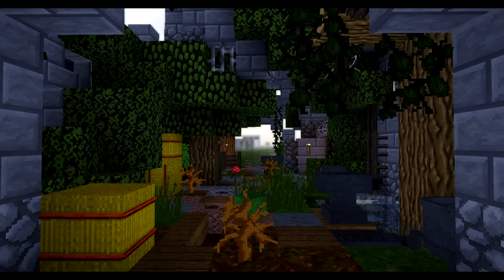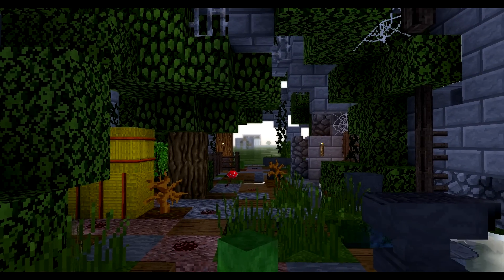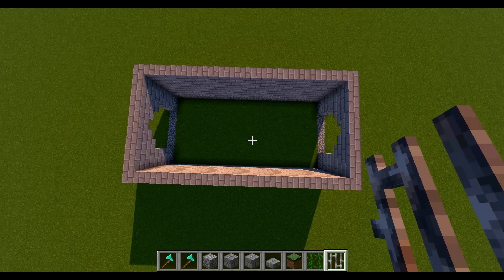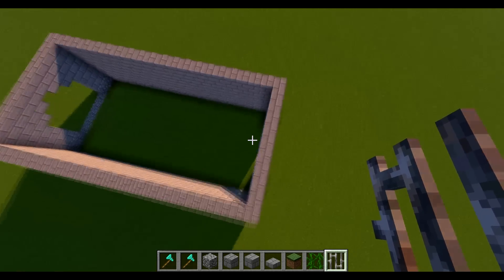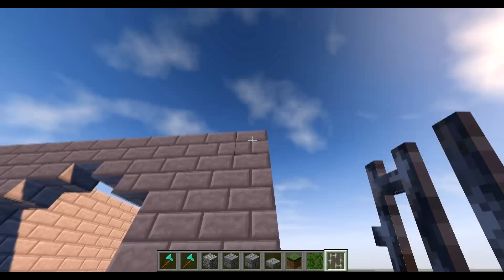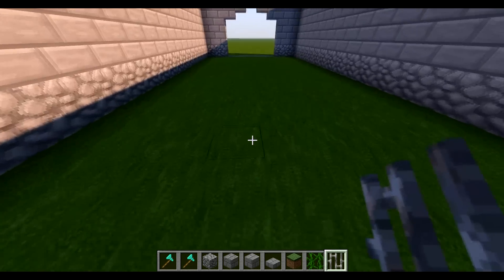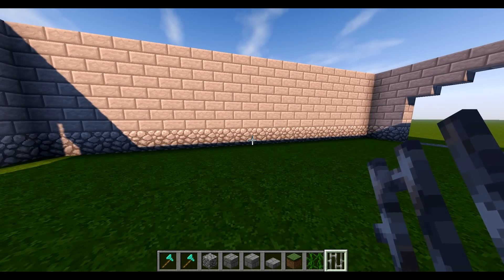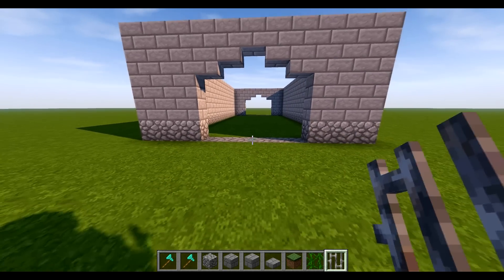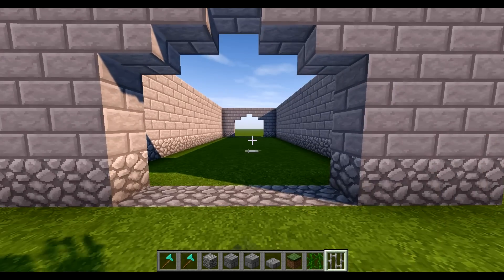So without further ado, let's do this — make sure you slap that like button. Okay, so I've got a box of 11 by 21. It's not really a block-for-block tutorial. Height-wise it's five blocks tall, with cobblestone on the bottom and stone on the top. You might have a bigger city to make your apocalyptic setting, so hopefully I'll put enough tips in here to make your world a bit apocalyptic in style.